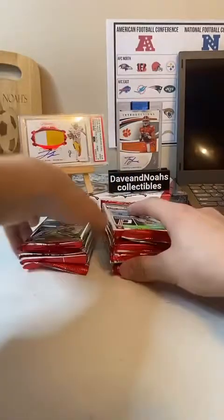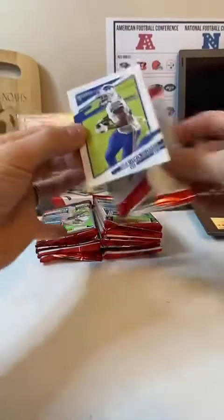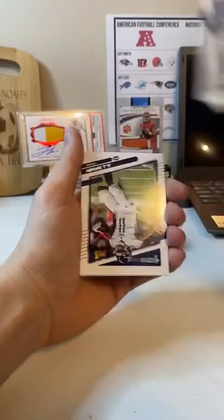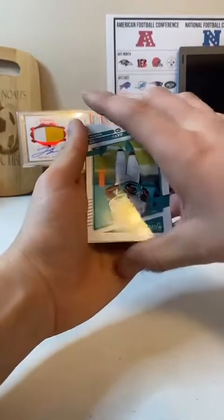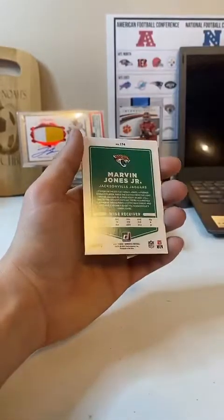We got Emanuel Sanders. Nice, Julian Edelman. AJ Brown. Chad Johnson. Xavier Howard. Some backwards cards here. Adam Thielen. Marvin Jones Jr. And a rated rookie of Kenneth Gainwell, Eagles. Good hit for the Eagles there.